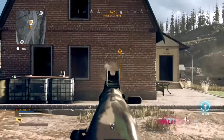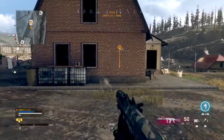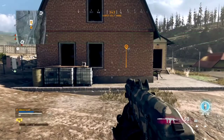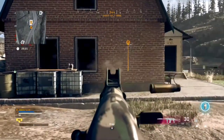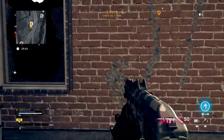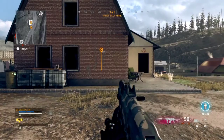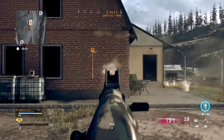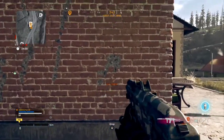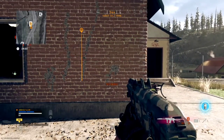Now I'm going to compare the recoil of the AK-74U and the Bullfrog, just so you can get an understanding of why the AK-74U is so bad. First up is the AK-74U — I'm firing from the 10-meter mark, trying to control the recoil. If we get a closer look, you can see the bullet spread is very far apart, and there is a little bit of kick diagonally to the right, which is quite hard to control.